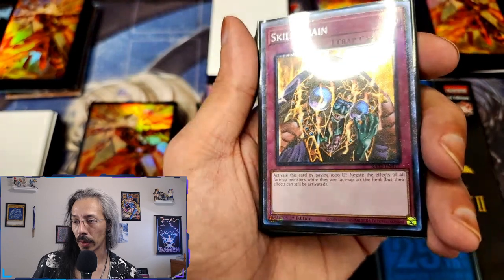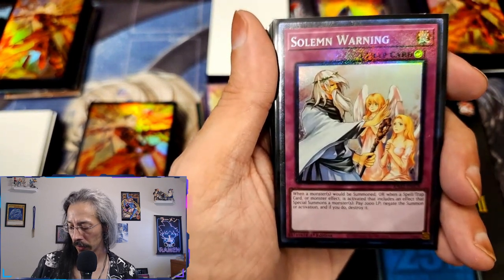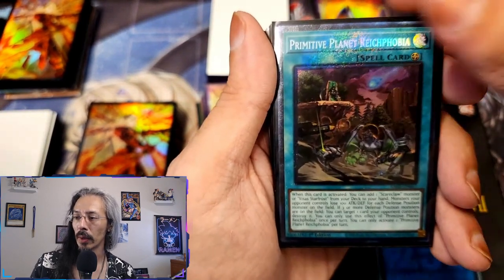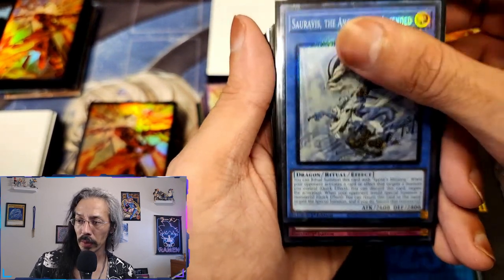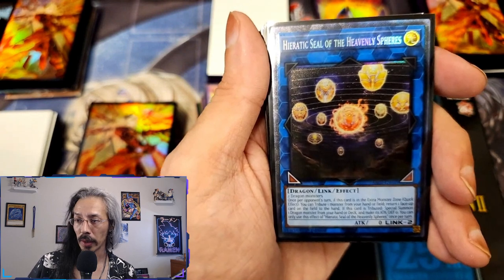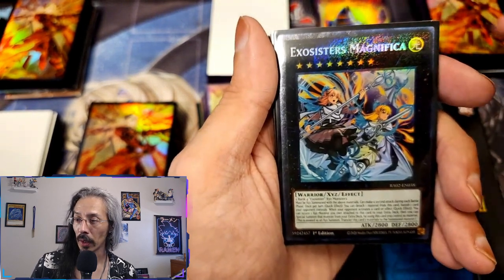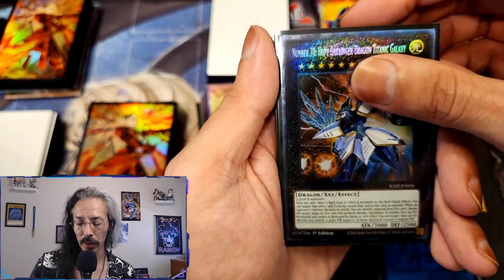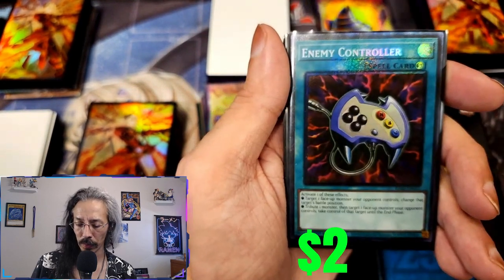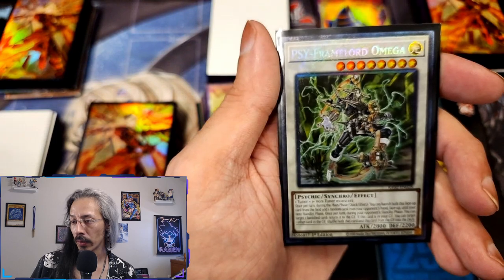They really did a number on the foiling in this one. Skill Drain, Solemn Warning, Rescue Rabbit, Rikka Petal 1, Rikka Petal 2, Seravus, Solemn Strike, Solemn Strike 2, Piratic Seal, Illusion of Chaos Number 2. Magnificat, Number 38 Hope Harbinger, Psychic Punisher, Mind Control, Enemy Controller, Book of Moon, Book of Moon, and Scyframe Lord Omega.